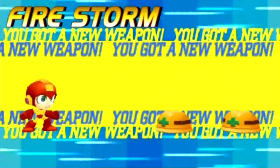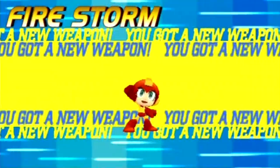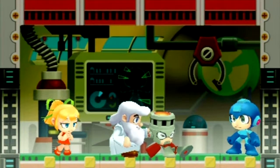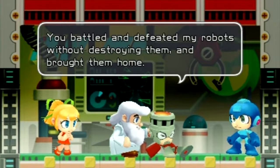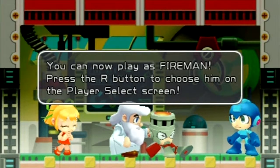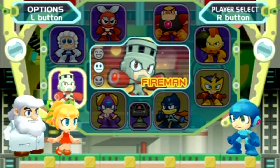You got a new weapon — Firestorm — which is the name I used to call my Blaziken. Those Mets are really stupid, they're just letting you hit them. It's a weapon demonstration. Mega Man: 'I made these Mets so you can kill them with your new weapon.' Doctor Light: 'Well done, Mega Man — thanks to your mercy and kindness I can repair these robots. You battled and defeated them without destroying them, and brought them home.' Hey Doctor Light, while you're repairing him can you do something about his trucker voice? Oh, my trucker hat. See you guys next time!